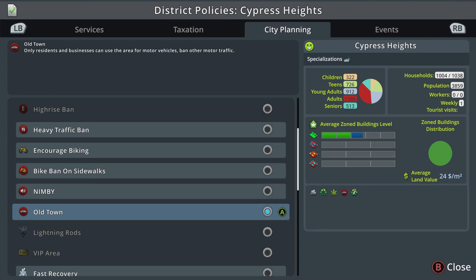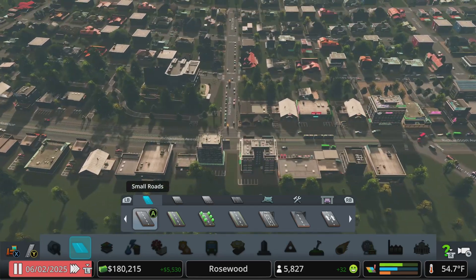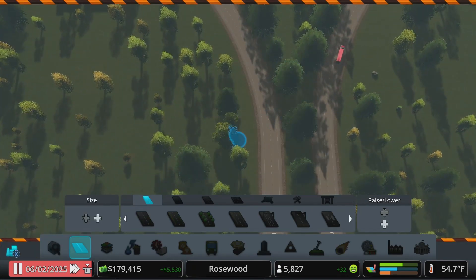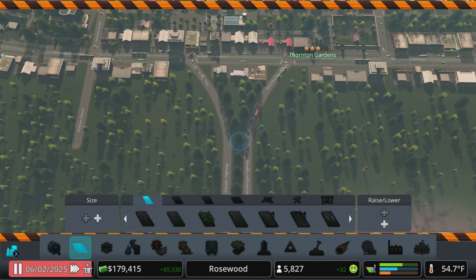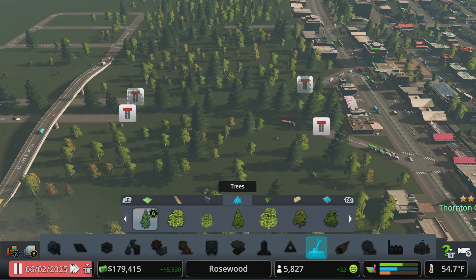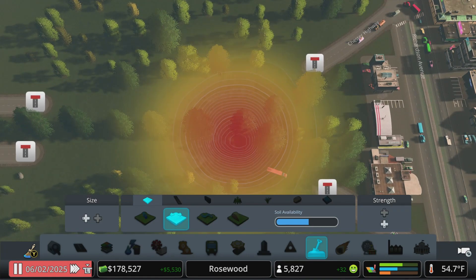Old Town is a great one: only residents and businesses can use the area for motor vehicle traffic — ban other motor vehicle traffic. Now we're going to have to think about a turnaround. Let's make these three-way intersections into four-ways. Over here, I want to do something just a little bit different. I'll break out the landscaping tool, go kind of right in the middle, and go down a little bit.